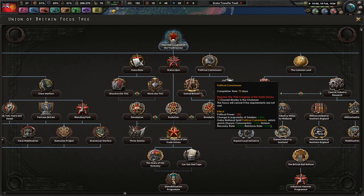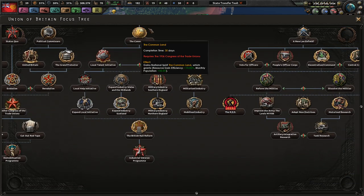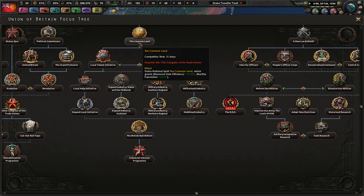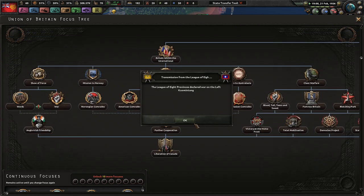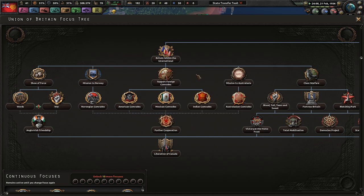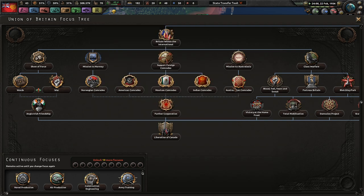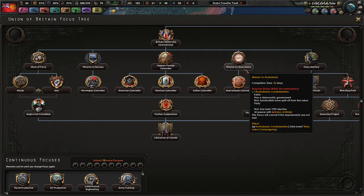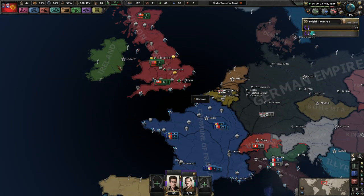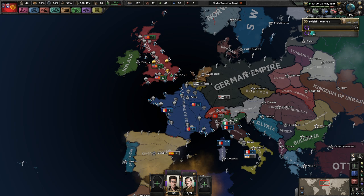Are they all 35 day focuses? No - some of the older ones are still 70 days unfortunately, so we might just focus on doing the 35 day ones first. What does aiding our comrades actually do for us? The war in China has begun. It just says they get support but I don't know what that actually means. We probably want to influence Norway, probably influence Australasia, and honestly probably rush our way down to getting Ireland on our side. I don't think I want to declare war on the Irish - early wars I really don't think we should be getting involved in right now.